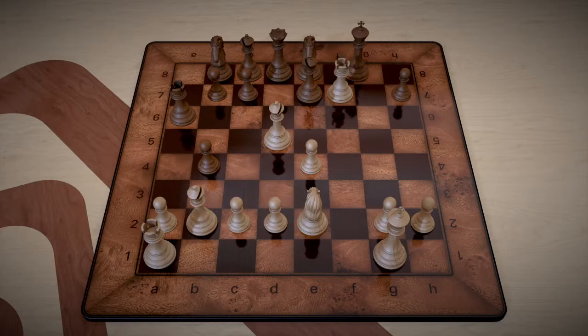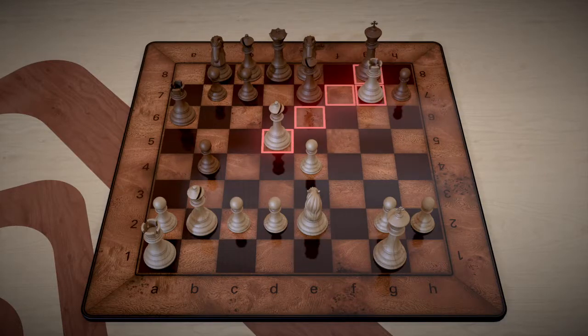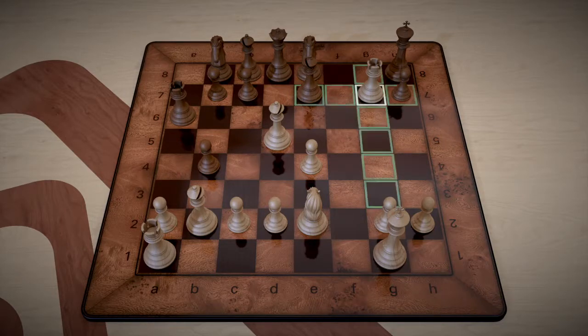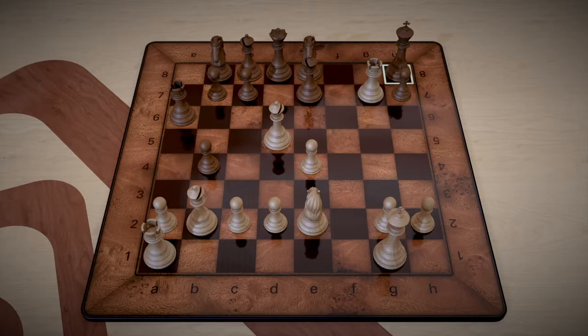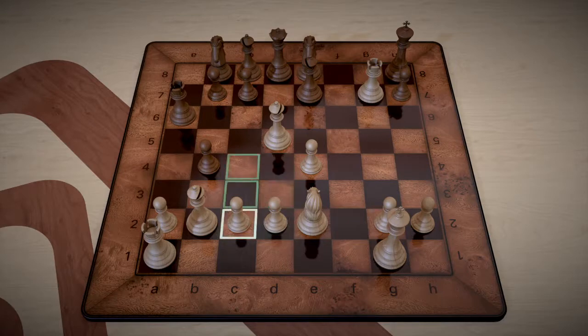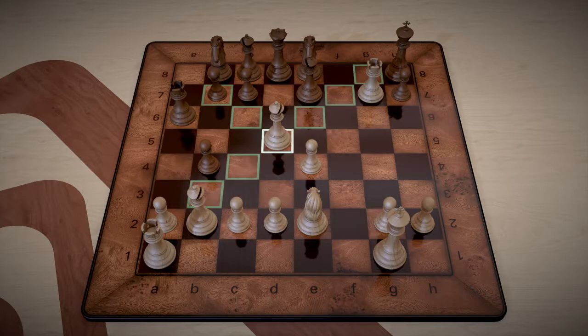That of course is going to force black's king to move. Then we'll do the same thing — check. When we went to g7 black's king had to move; it could not recapture because the rook was defended by the bishop. What also helped us here is that we have a double check from the bishop on d5, which gave us a double check.